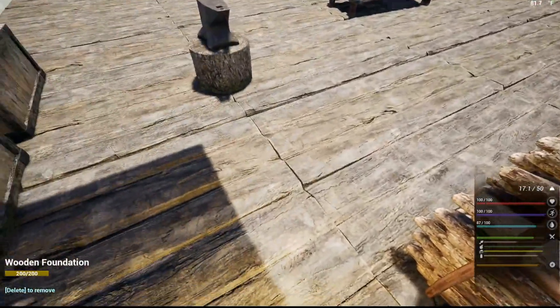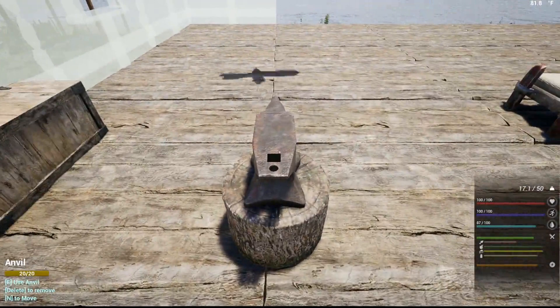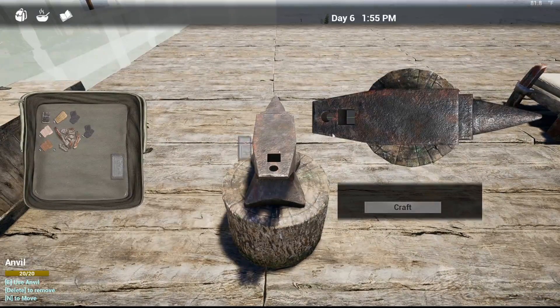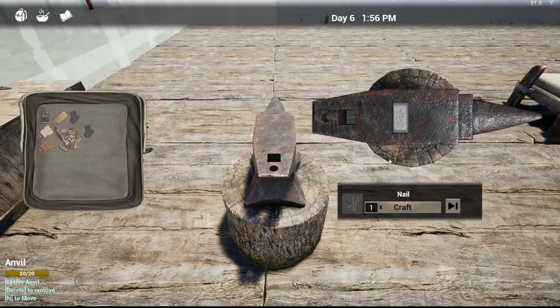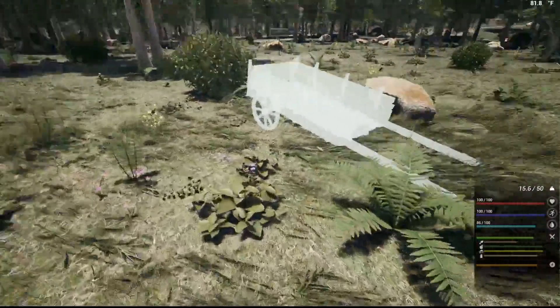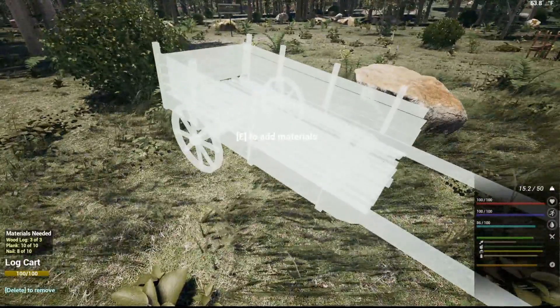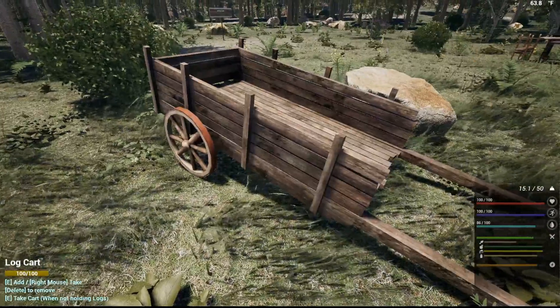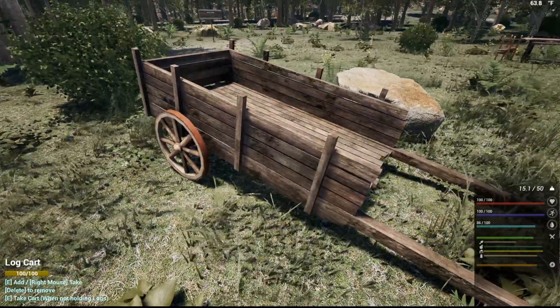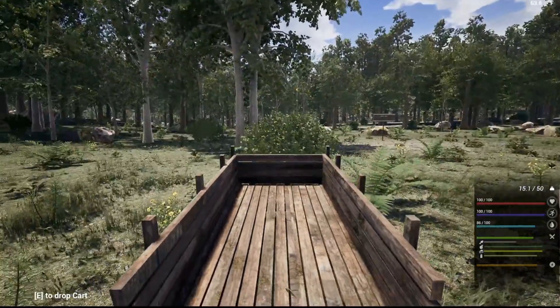Now we want to come over here to the anvil — press E to open it just like everything else. Drag that over there, and I can only get ten nails so I'll just craft them. There we go, now I have ten nails. Let's go down here and put it in. Oh, it's so good to see you! I want to go eat a dragon — or push it or whatever.